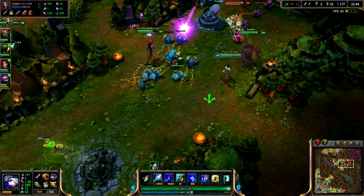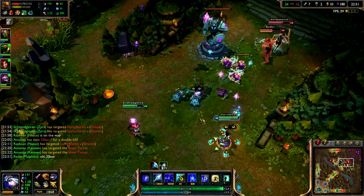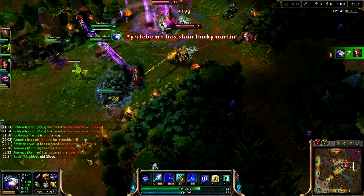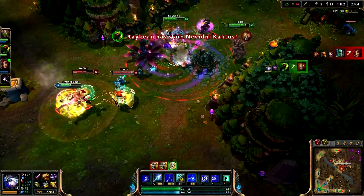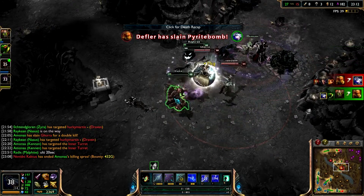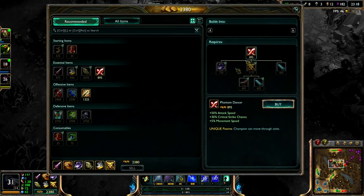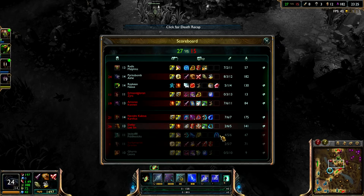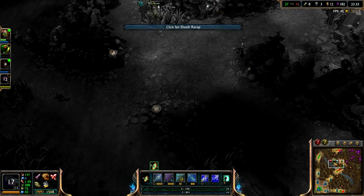We rotate mid and find ourselves in another team fight. Being Ashe it's tough to get away from a team with people who can stick onto you — in this case Leona and Lee Sin make it so I have no chance of escape. Once I have enough money to finish my core build and buy more items, I look at how much armor the other team has. They only had one armor item so I felt it would be better to start working towards a Bloodthirster for more damage and lifesteal.